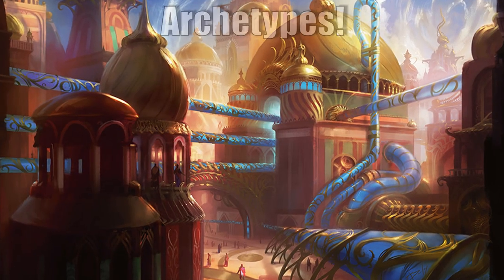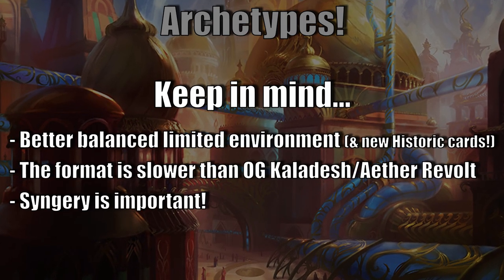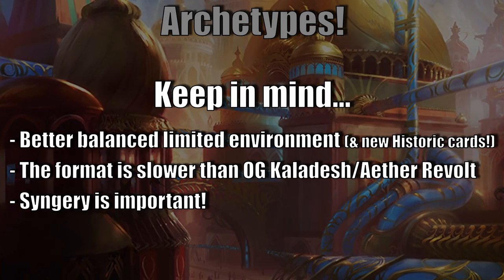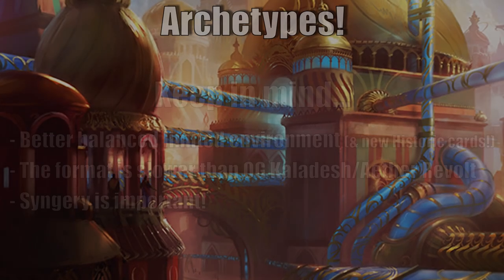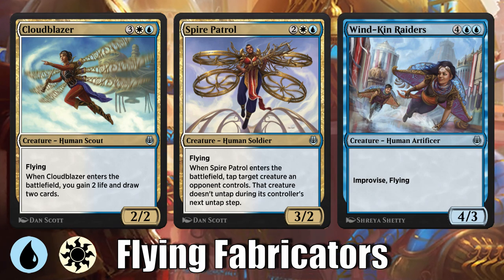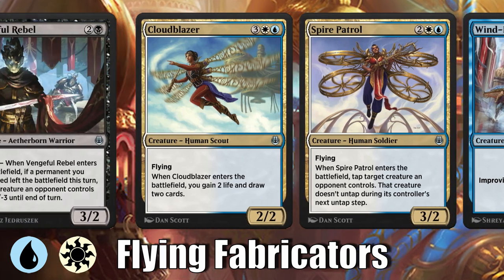Let's get into the archetypes with a quick disclaimer that they're all good. This set has been rebalanced to make everything better for a limited environment, and any archetype can get to those elusive seven wins in best of one or three wins in best of three. So don't discount any of them. Blue-White is Flying Fabricators: gum up the board with tokens and fly over for the win. Blue doesn't bring much removal, but hopefully its card draw can keep you finding answers and ways to close out a game.